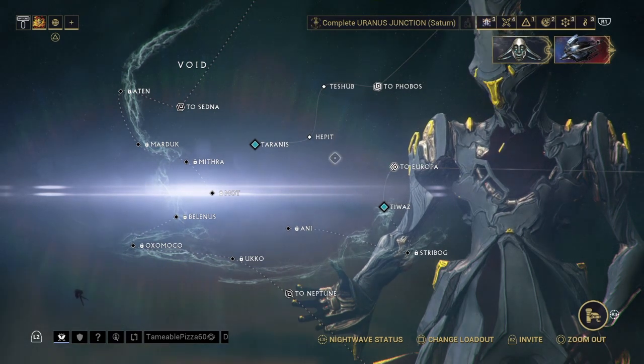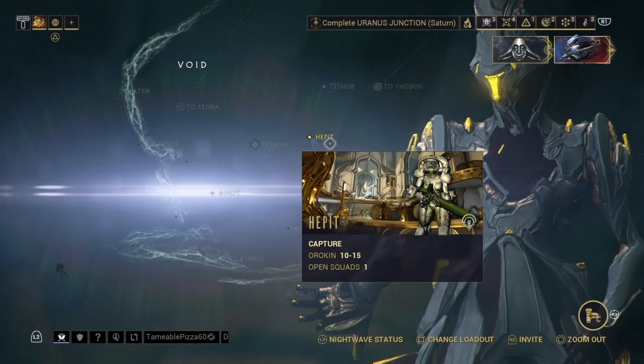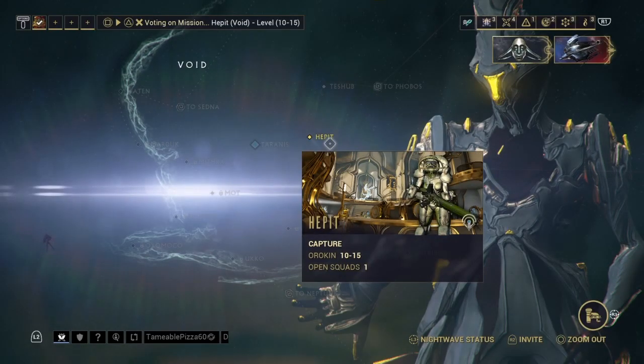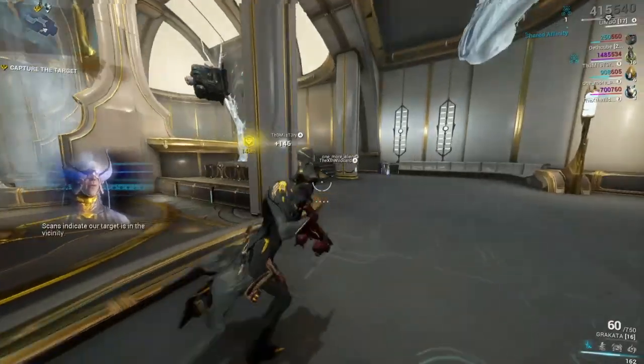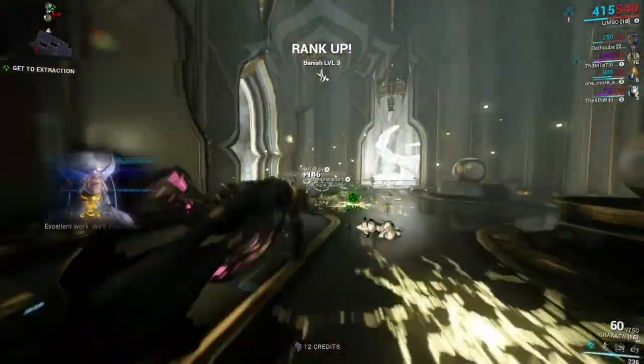It's as easy as going to the void — this is the fastest way to do it. Go to the void, go to this mission, check it in multiplayer, and you get into the void. Cap for the target and then get to the trap.